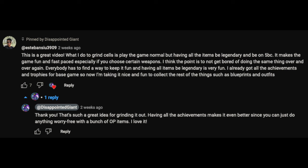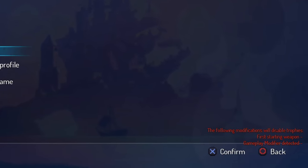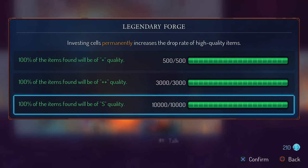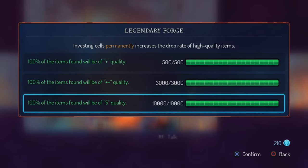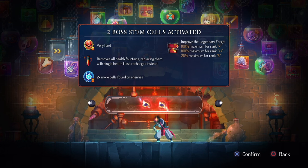For another perspective, there's a great comment from Esteban Shu mentioning using custom mode to make everything legendary so you can fly through the game with OP items to get cells quickly. This is a super fun way of playing, but it does lock achievements, so I recommend doing it on a difficulty you've already completed. Getting a ton of cells is unfortunately a big part of building up your arsenal for higher difficulties, since the legendary forge takes a total of 13,500 cells to max out.